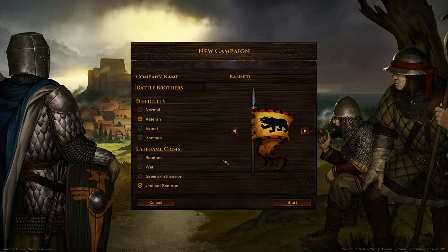We're gonna play on Veteran, so not Normal — normally you should definitely pick Normal when you start a new campaign. What's new is that you can select which late game crisis you want to cope with later in the game. This will be a big event, and we have the options between Random, a War Between Noble Houses, a Greenskin Invasion, or an Undead Scourge. I'm gonna pick the Undead Scourge because I really like the undead, and especially the new Ancient Dead that we just added to the game.